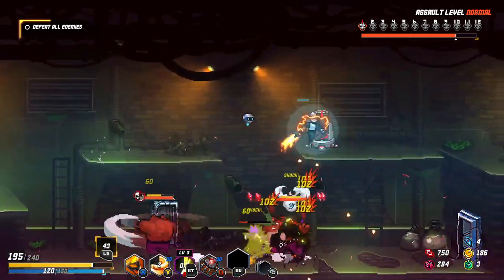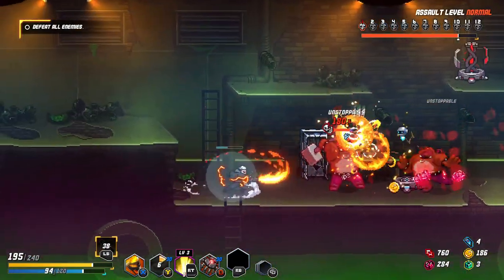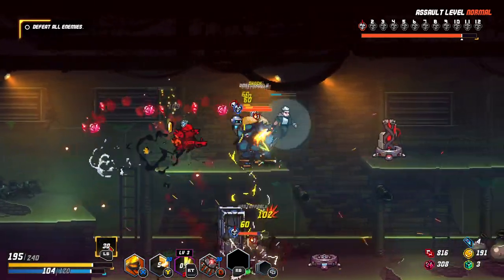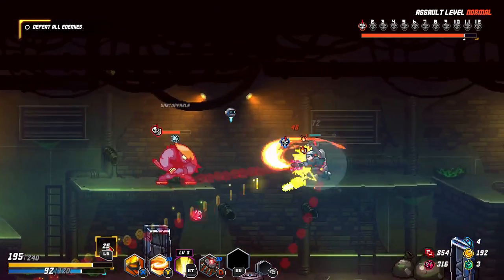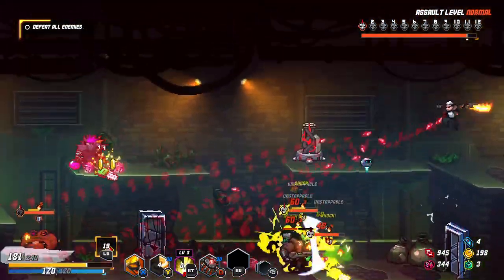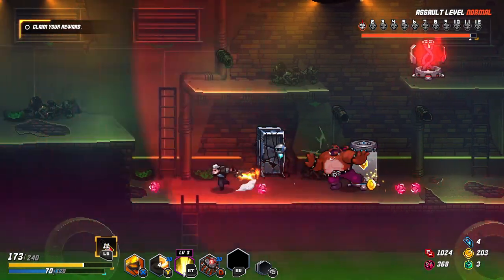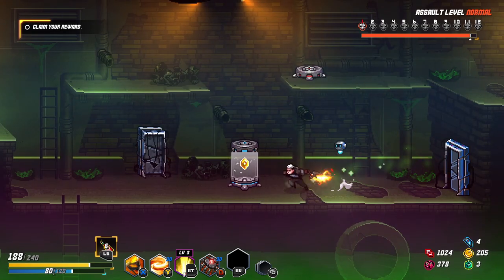Spin — try to destroy the top guys first. Also dash all the time for the electricity. I don't know what hit me there. I didn't see the poison. Explode, please — nice. We lost some HP but it's okay. We found some HP too, so still okay.